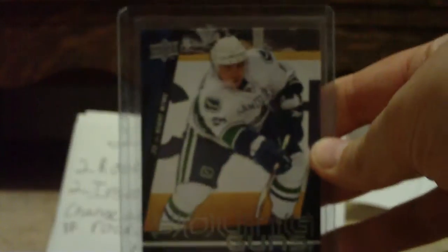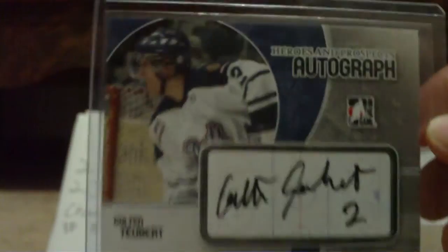Sergei Shirokov from 09-10 UD Series 1 Young Guns. TJ Oshie, 08-09 UD Series 1 Young Guns — very nice card, let me know if you want it. Auto of Colton Tubert from 07-08 In The Game HNP. I saw him play a couple times because he's on the Pats, and the Pats always come here to play the Broncos, so I saw him a lot — he's a really good player.